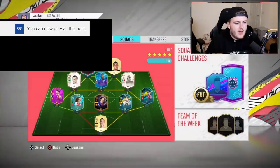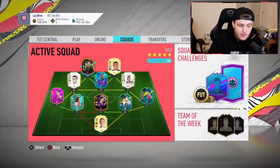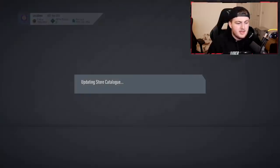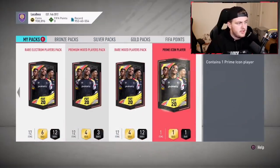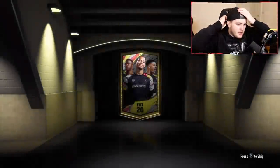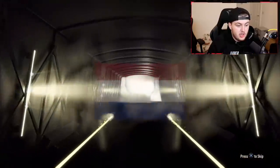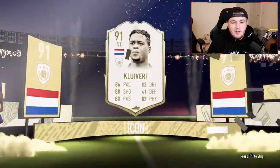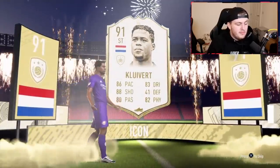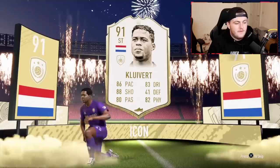Now it's time for Dino's pack. Looking at his team, I think he could definitely do with a better defender to upgrade his CB, possibly a midfielder or maybe an attacker to upgrade Rivaldo. Let's see if we can get him something good. Come on — it's Dutch, striker. We want to see centre forward only there. It's Kluivert — it's not the worst, he's a really good player. I'd say this is a dub or at least half a dub. But all you want to see there is centre forward. Disappointing really.